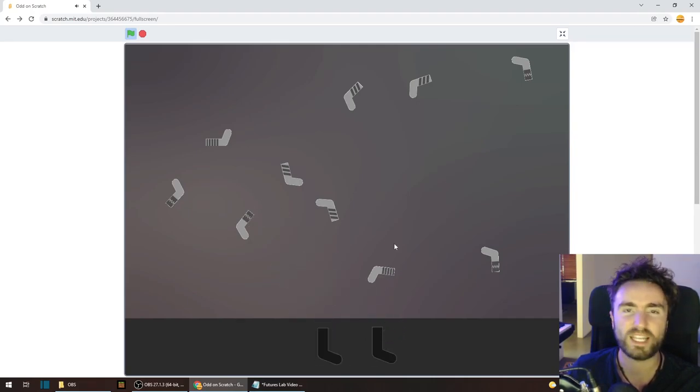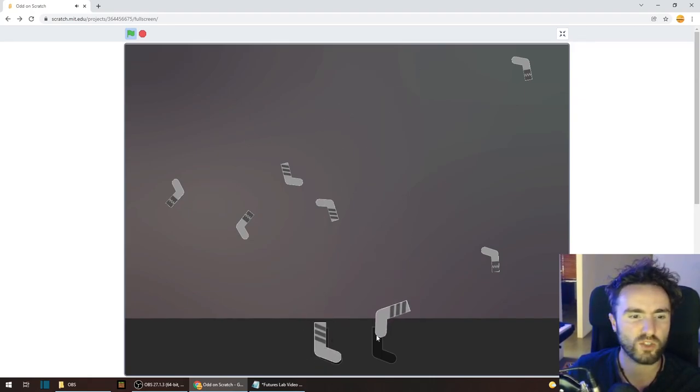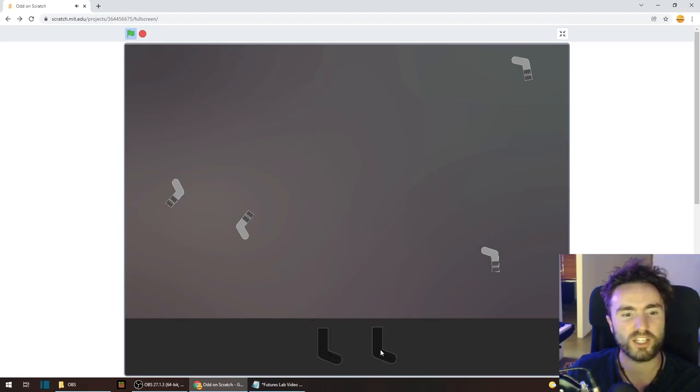The Global Game Jam works by giving you a theme that you have to make a game around. People make games in Unity and Game Maker Studio, and we decided to make our game in Scratch because that was something I knew how to do — I was still doing a little bit of Scratch at that point.